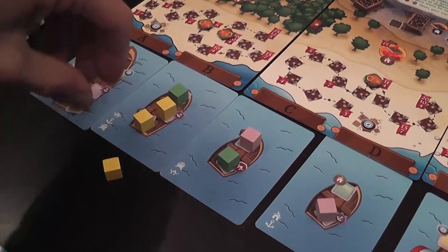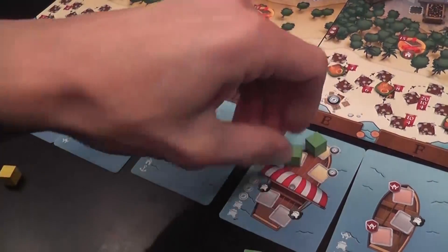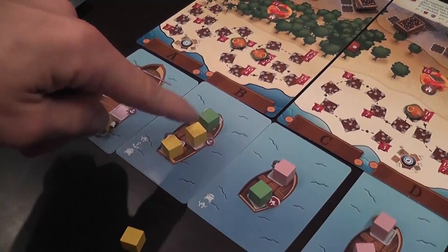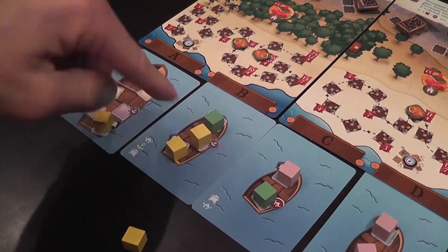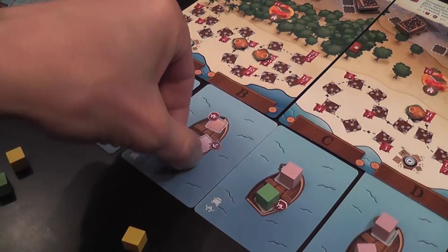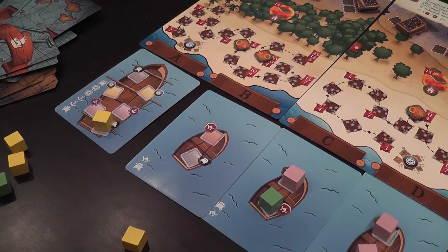Once we've placed every cube we possibly can on the ships or boats, it is time to travel. We place the cubes from the ships to the island, but we only unload ships that are full. If a ship has empty slots, nothing happens. If a ship is full, those cubes are transferred to the island. They are resolved from top to bottom, and each player gets to place their cube on the island in order, and then we move on to resolving the next ship.